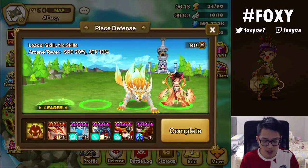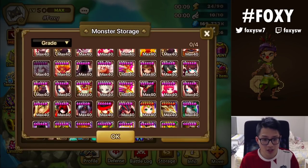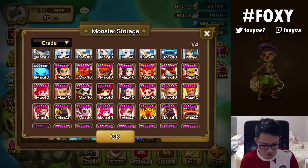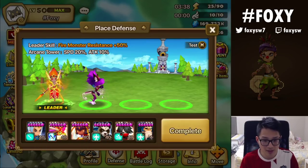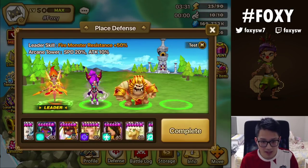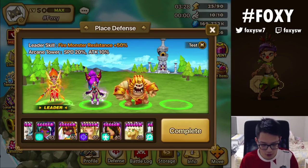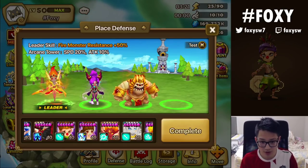Another way to counter double Lucian is running a Fria. If you don't know what Fria does, she does a full heal when she dies. Double Lucian users don't always have Ganymede to reset, to make double Lucian through Ganymede reset on your primary Lucian — not everyone has that luxury. So having an HP lead with some variation like double mummy, it doesn't matter. The amount of fire units makes them not want to hit you. Even a tanky fire unit like Juno will be okay to counter double Lucians.